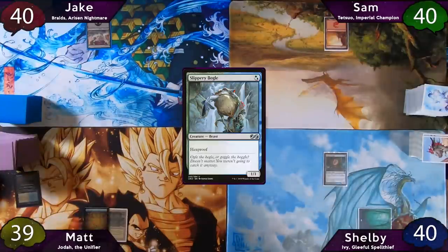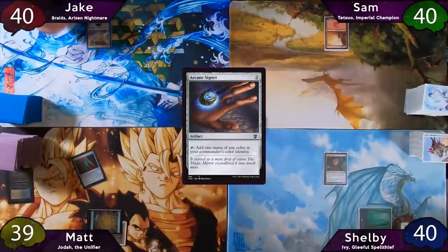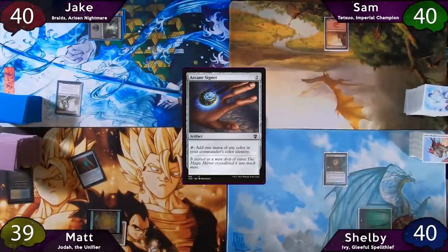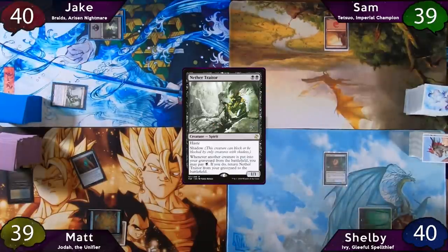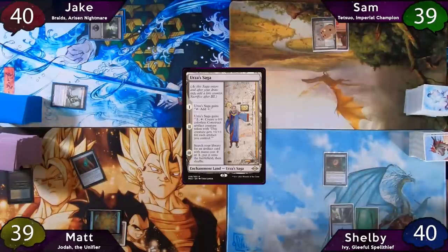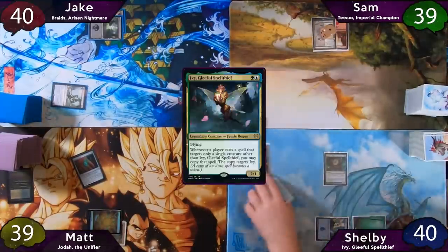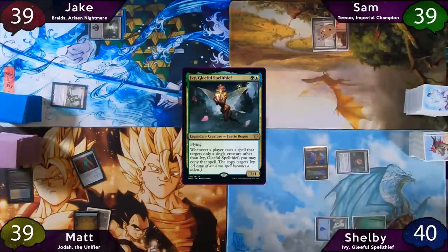Matt will play a Plains as land for turn, tap for two and cast an Arcane Signet. The turn is then passed to Jake, who plays a Swamp, then taps for two to cast Nether Trader. He moves to combat and swings for one at Sam, then passes. Sam plays an Urza Saga and passes. Shelby starts his turn with a Basic Island, taps for two to cast his commander Ivy, then moves to combat and swings for one at Jake.